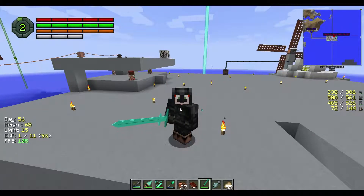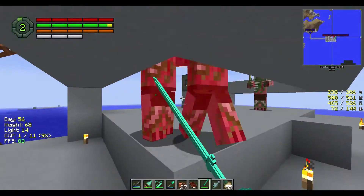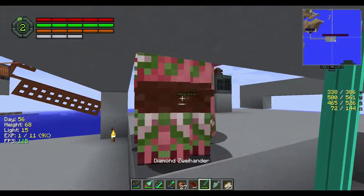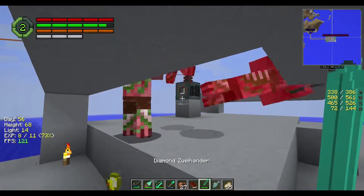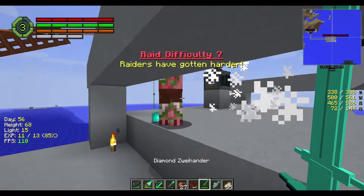Hello everybody and welcome back to Minecraft Invasion. Last time we built the powered spawner — we got this all working and now we have a good source of gold and XP, if we had a way to kill them a bit more effectively. Which we don't, aside from our sword.